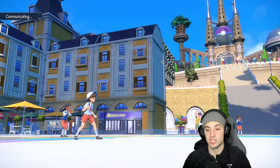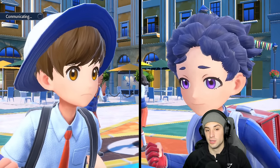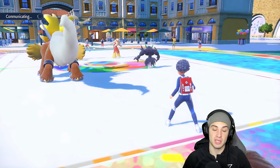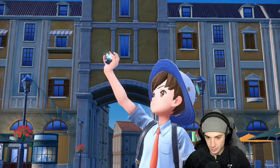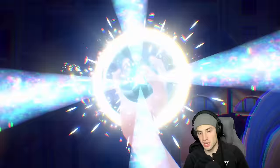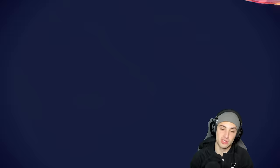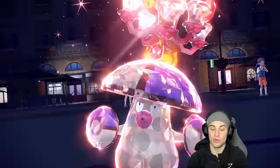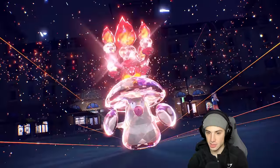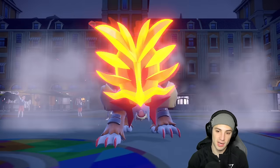Next turn I could Spore and Protect to get another speed boost, because I'm not sure how fast this Gouging Fire is with Proto Synthesis. We might need to be plus two on speed to outspeed it. Amoongus is a great Terastallization support Pokemon - probably the most Terastallized support Pokemon because it's just so good with tera types, especially Fire tera against Gouging Fire.